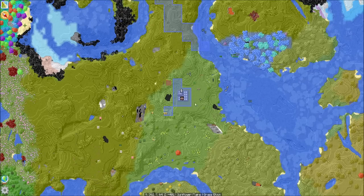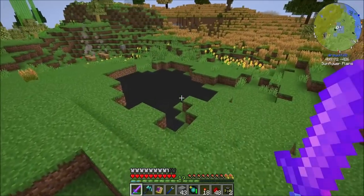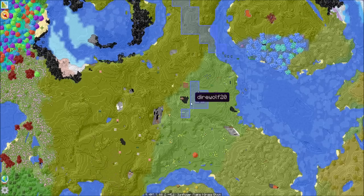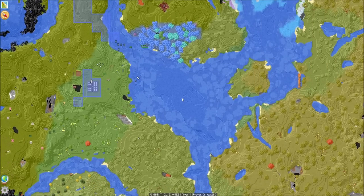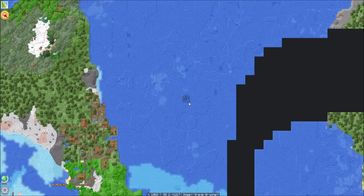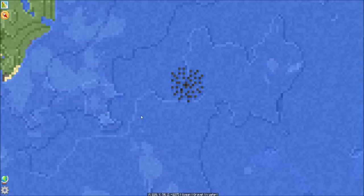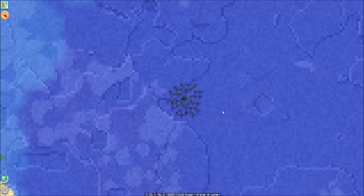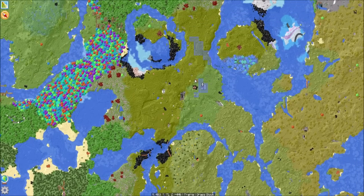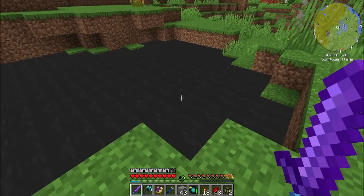It looks like there's some lakes of something blackish right outside my door - let's go see what that is. Crude oil! That's cool. Now I'm going to go out on a limb and assume this is a very small amount of crude oil, but you can also find it out and about in liquid, in the water. I'm pretty sure this is a crude oil geyser - and so is this one over here. It would be nice to find a really large amount, but it doesn't look like there's a super ton of it anywhere.